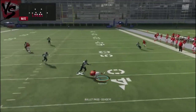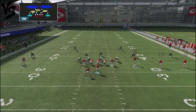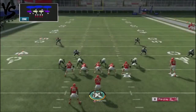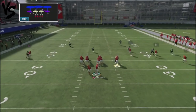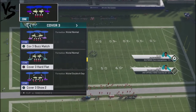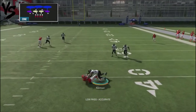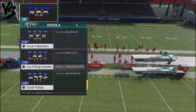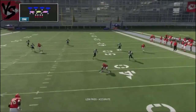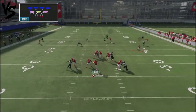Same situation — he gets separation. What about cover two hard flats? You're going to get the same type of separation, and if you lowball it, the defender will never get there. Cover three? Same situation — that pass is going to be an easy completion. Cover three hard flats? Just lowball the ball and you get an easy completion. Cover four drop contained? Lowball the pass and you get an easy completion — it's always going to be there. With cover four quarters, you're still pretty much getting an easy completion.